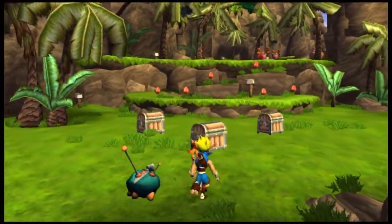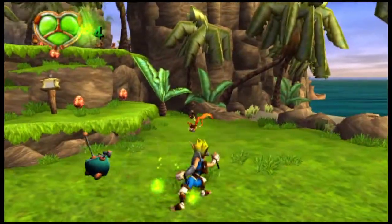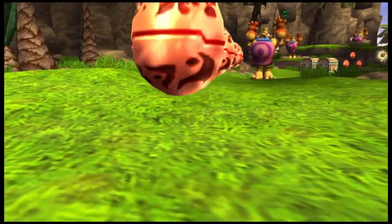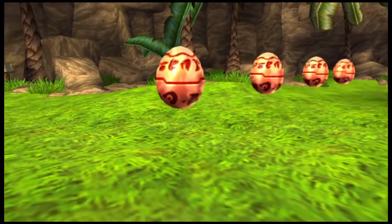This device is a communicator. With it, my father and I can give you advice at any time during your quest. These floating egg-shaped things are precursor orbs. Collect enough of them and some of the villagers will give you a power cell in exchange.